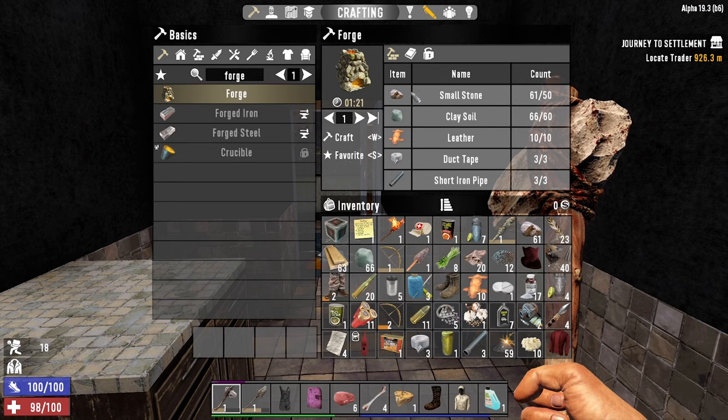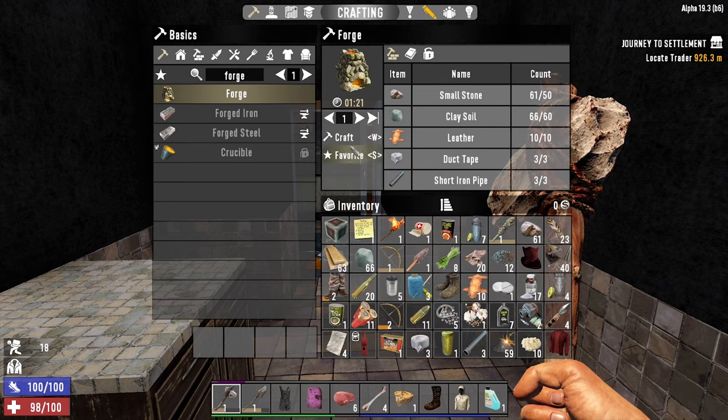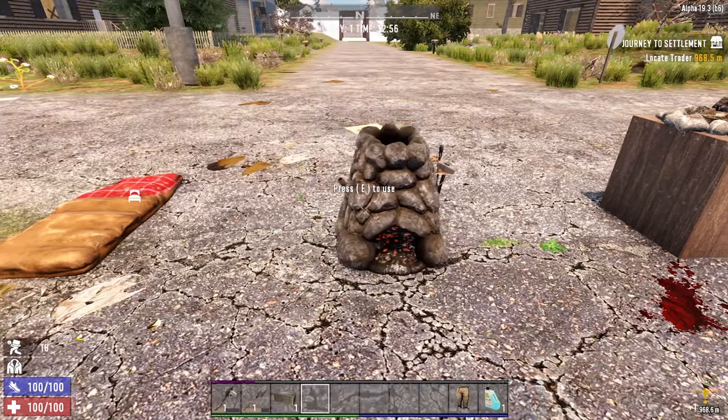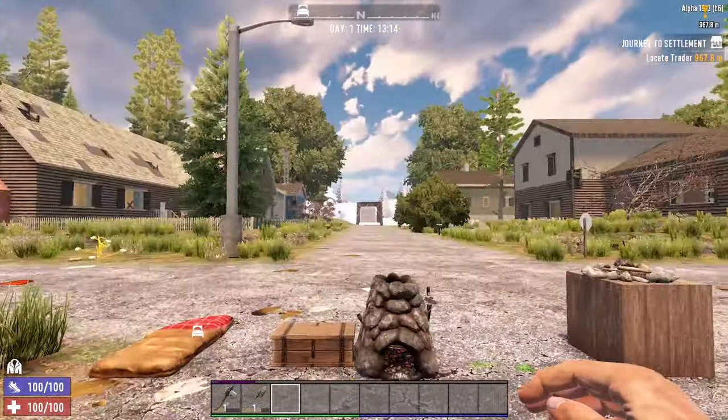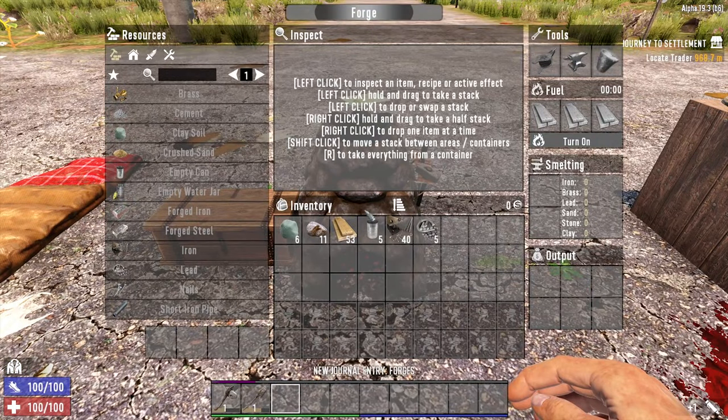We've got everything we need to make a forge. Craft that forge and let's head back to the base. Here we are — we've got a forge built. Didn't take us that long.